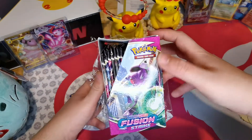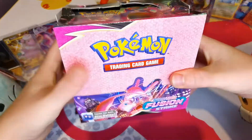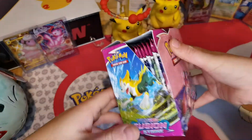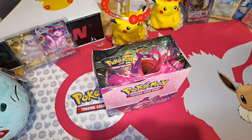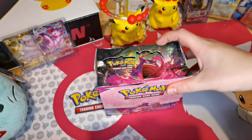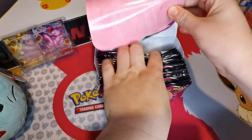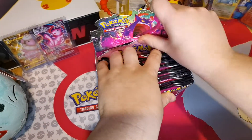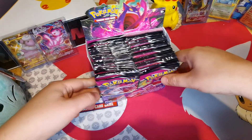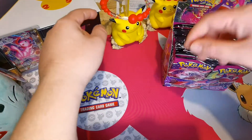That Genesect looks so cool! Look at my amazing pool that I got from last time - I've got a Gengar, and Mew. Look at my Mew that I got in my last video, it's just awesome. So this is the last booster pack box that I was supposed to do in the last video. I'll put the Mew over there so when I get a good pull I'll put it there and I'll be ready.